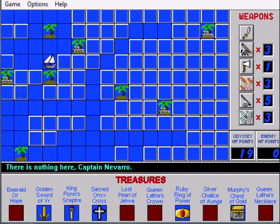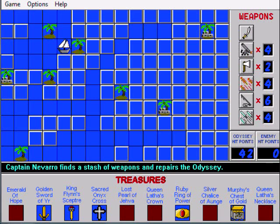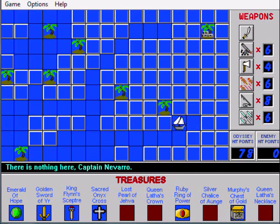I just realized I hope everyone can actually see my cursor in this game. It just occurred to me — I wonder if anyone can see my anchor cursor, that's my mouse right now, because I have the mouse thing turned off. Basically, if you can't see it, I'm using it to click on the screen where I want to move. You cannot use the arrow keys in this game. We got the Emerald of Hope. More repairs to the Odyssey.